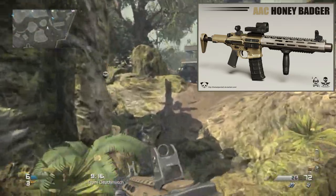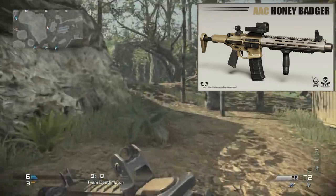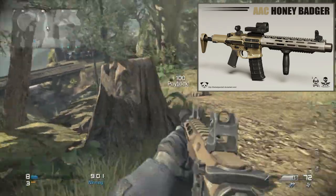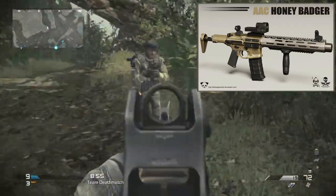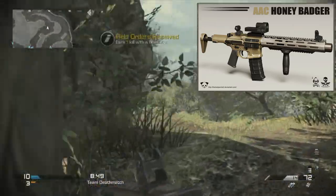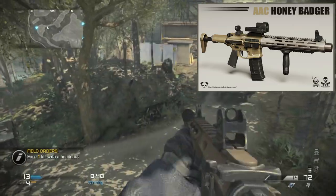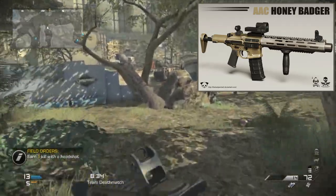This gun has a built-in barrel suppressor. Unlike in the game where the suppressor is at the end, it's actually integrated into the barrel, so you won't see the suppressor on it in real life. It looks fairly similar to the one in the game. The basic specs: it's an AR-15-based PDW chambered in .300 Blackout, with a 6-inch barrel — compact since it's a personal defense weapon — and place of origin is the United States. It's classified as a carbine.